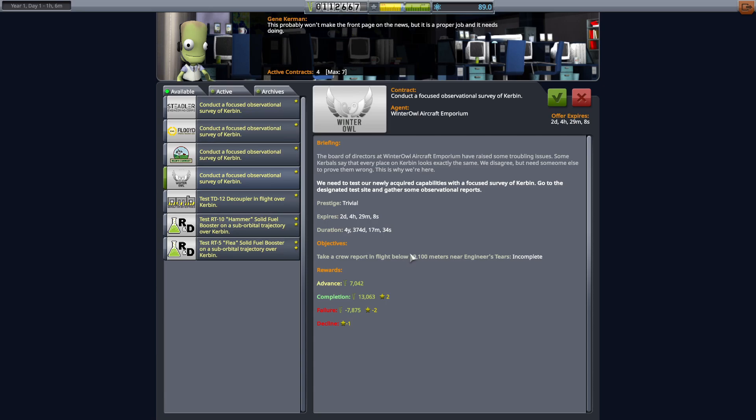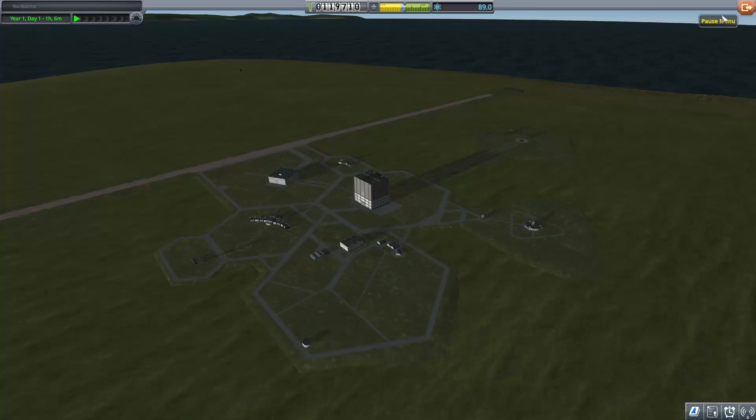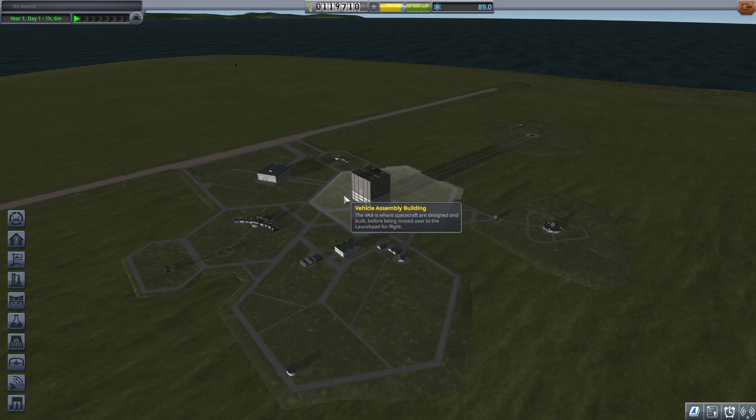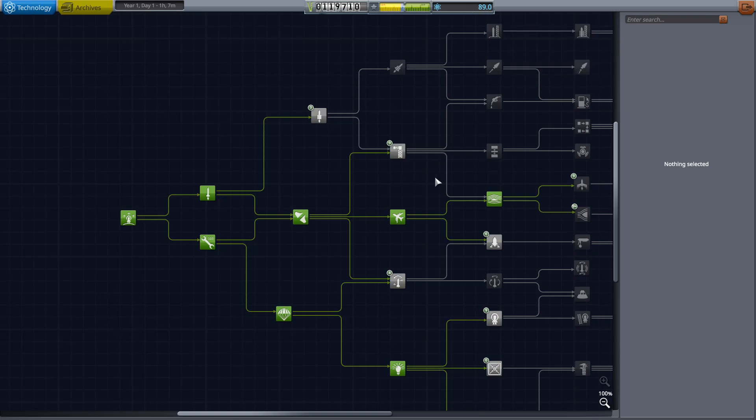It's a crew report in flight — that's actually not bad. All we need to do is literally fly over there and collect our reward, so I'll accept that one as well. These contracts are going to necessitate us to actually go and build an aircraft, which is a pretty dangerous undertaking. Since we still have a little bit of science left, I'm going to go back out and do more science.